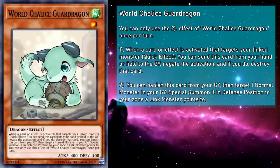Next up is World Chalice Guard Dragon, a level 1 wind dragon monster with 400 attack and defense. When a card or effect is activated that targets your linked monster, as a quick effect, you can send this card from your hand or face-up field to the grave to negate that activation and, if you do, destroy that card. You can also banish this card from your grave, then target a normal monster in your grave and special summon it in defense position to your zone a linked monster points to.